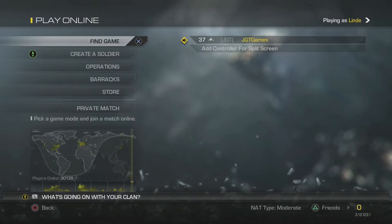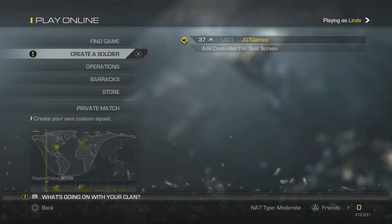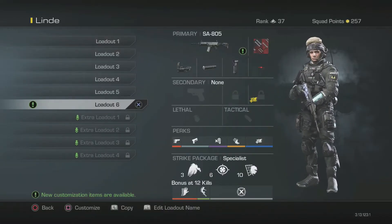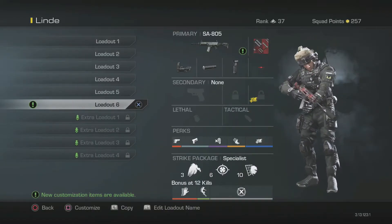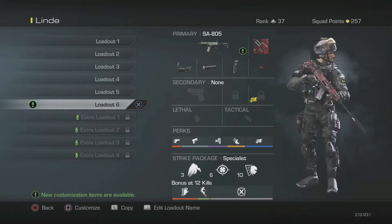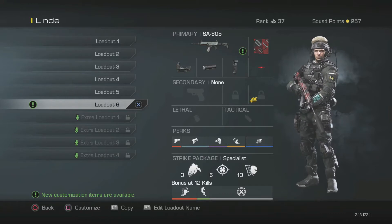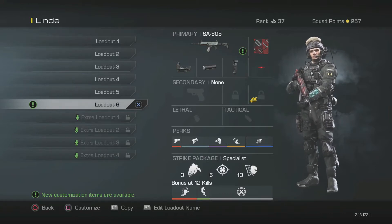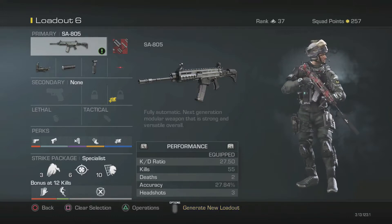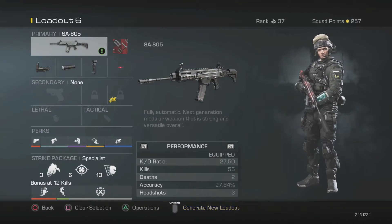Yo guys, what's going on? It's Jimbo here and I'm here to teach you the best class setup for the SA805. I really, really like this gun. I've only been using it for like two rounds and check this out — my KD with the gun is 27.50. I've got 55 kills with it and two deaths. I think that's kind of funny.